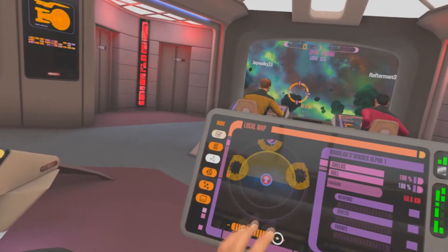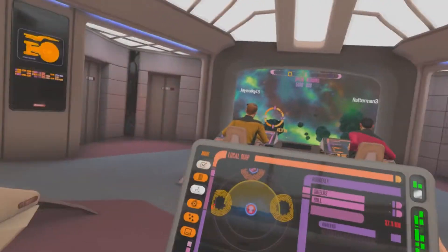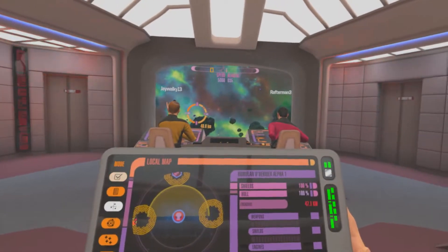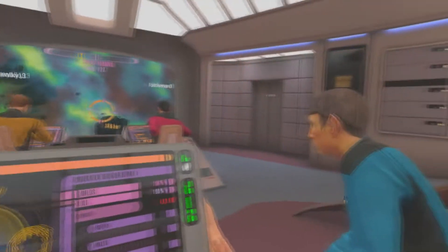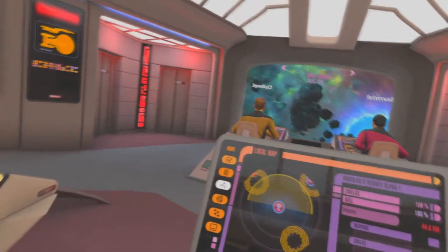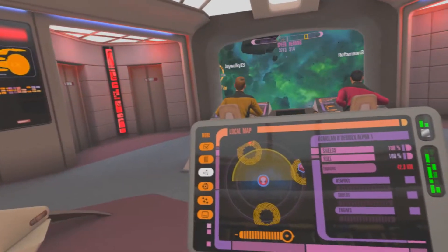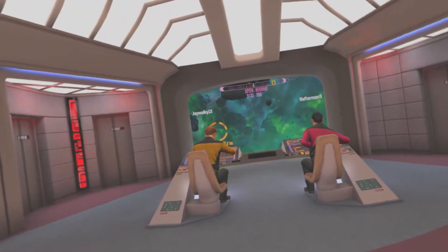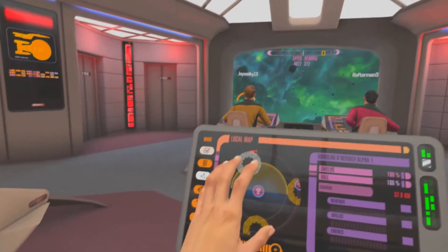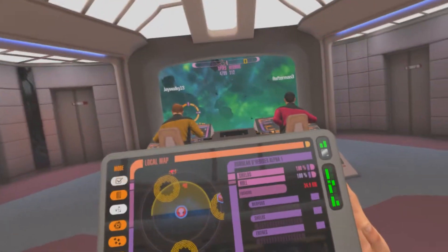The Cibrachi — is that 40 kilometers distance from the target right now? Very good. Helmsman, hard to port, left full rudder. Let's get a scan of that anomaly where the warbird is hiding behind. The Cibrachi is our friendly vessel. Our target is the Romulan Deridix.